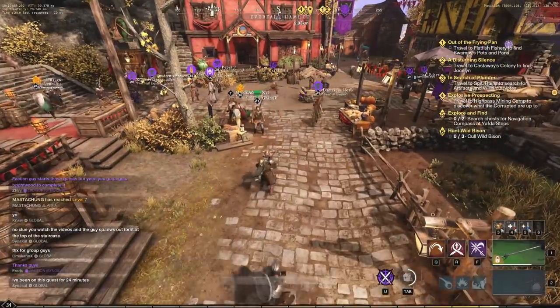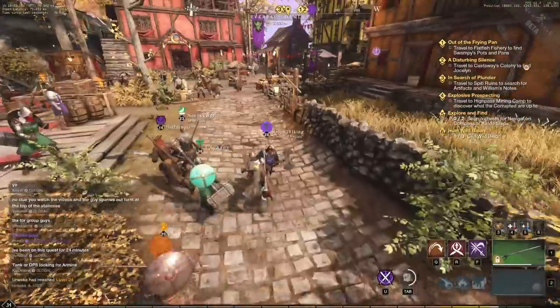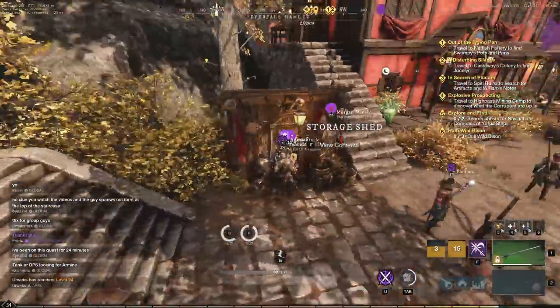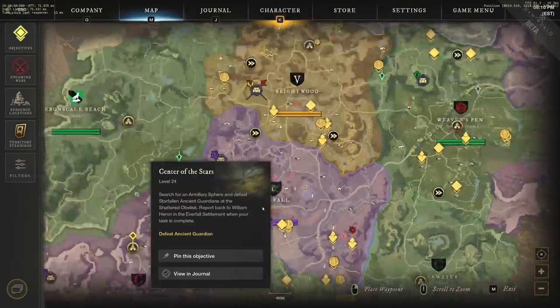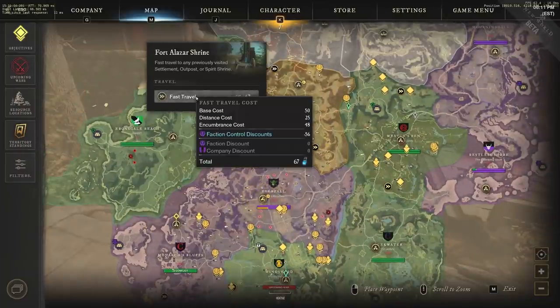Make sure to understand that when fast traveling, your weight matters. You should always store what you don't need before traveling to save on Azoth. You need to save Azoth for a lot of different reasons, and fast traveling is one of the major ones. If you have weight on you, it counts against you. For example, hovering over a fast travel to the top of Brightwood from Everfall shows: base cost 50, distance cost 25, encumbrance cost 48, and a faction control discount of minus 56.